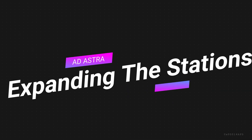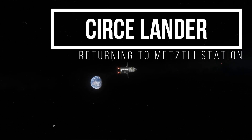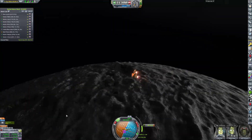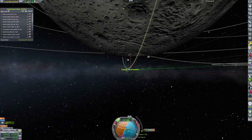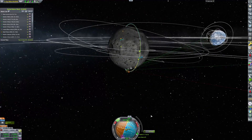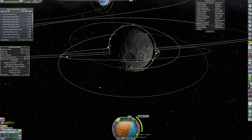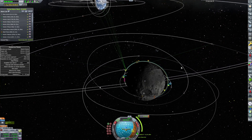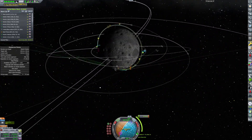Hello and welcome back to KSP at Astra. Today we are expanding the stations — mostly one station, but we are going to mess around with Metzli a little bit. We have the Circe Lander coming in to Metzli station, basically on its way back up from the surface with our Kerbals on board. I accidentally forgot to take the video of it taking off, but here it is on its way to our moon station in a polar moon orbit.